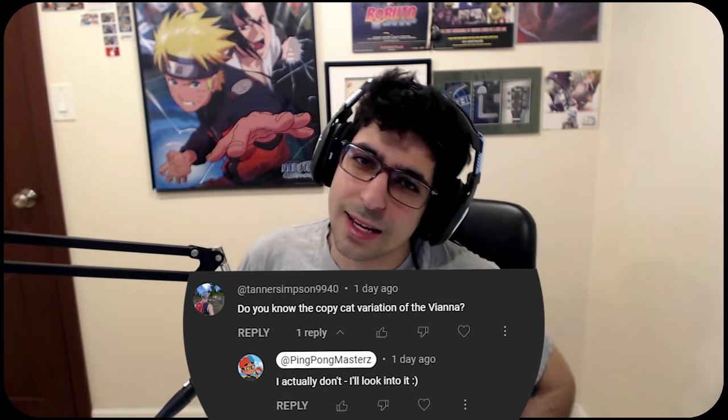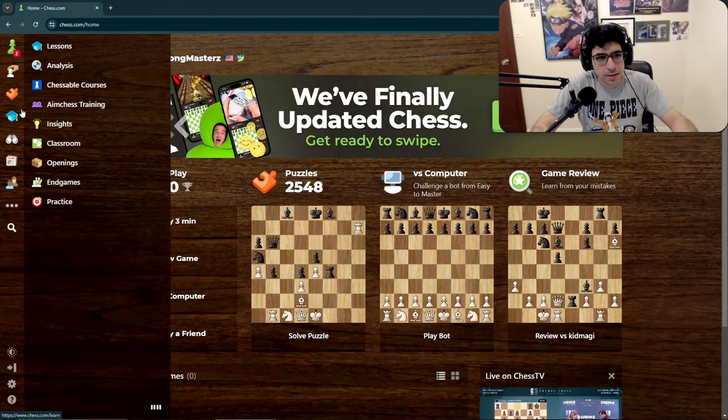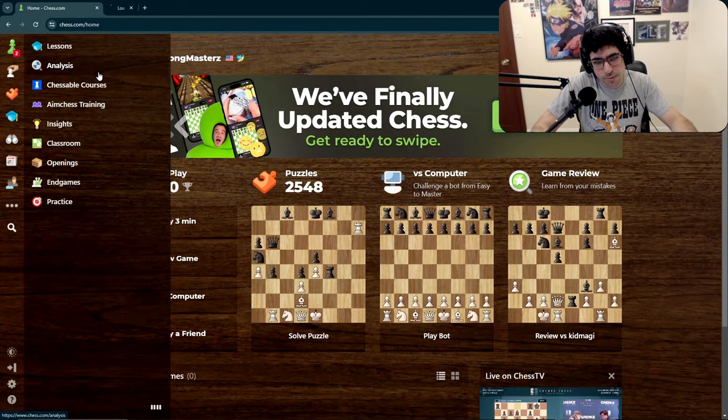Hey guys, today is day 92 on my journey to 2000 and we're gonna play a game. But before we get into the game, Tanner - one of you guys told me about the copycat variation, so I looked into it. The links will be in the description for how I studied it.